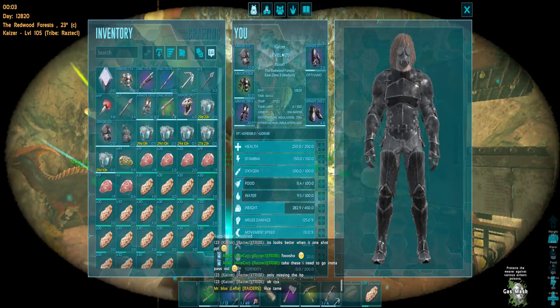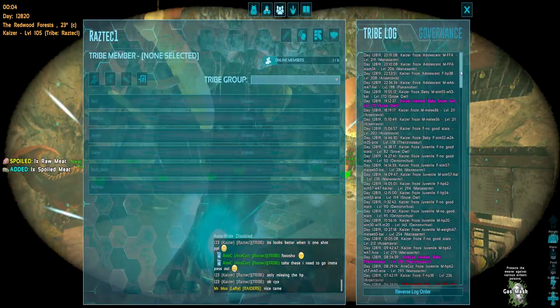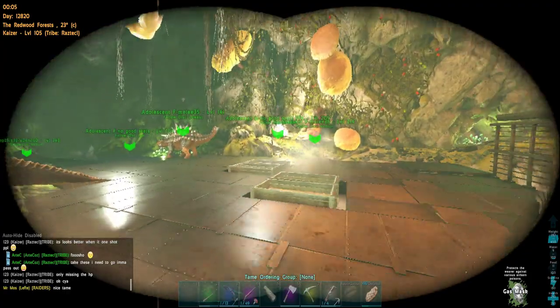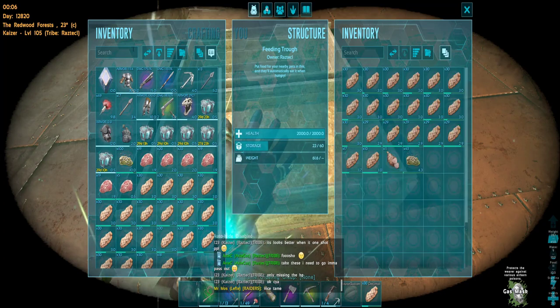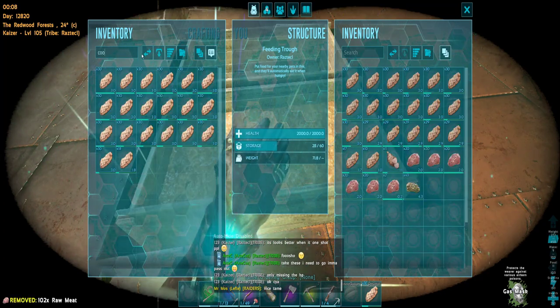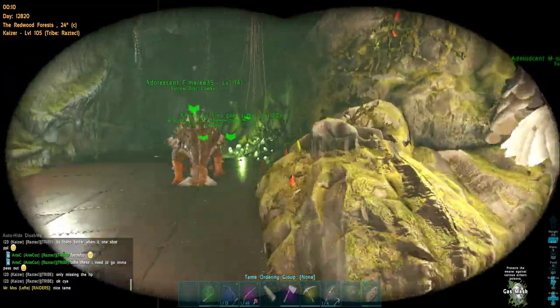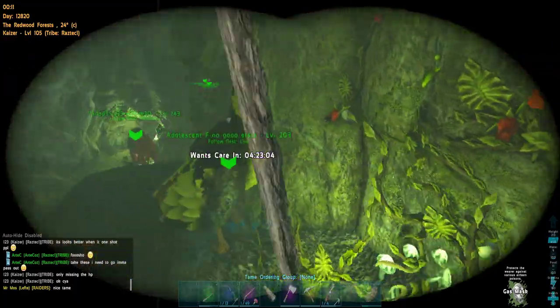Another day is ending and I packed up all the dinos. I'm gonna leave some out — I think they can survive with full troughs. Everyone is offline and I'm about to log off. We have some offline timer — it is bad. You cannot have offline timer in small tribes, but nothing I can do about it right now.